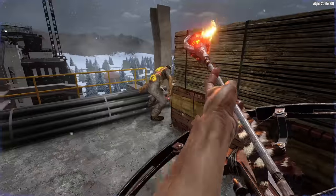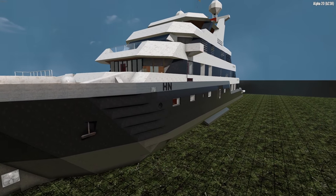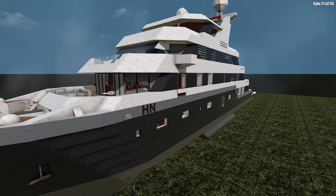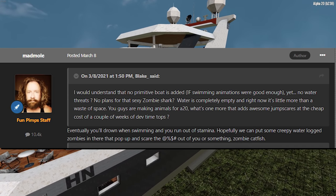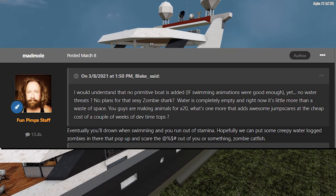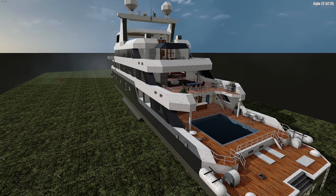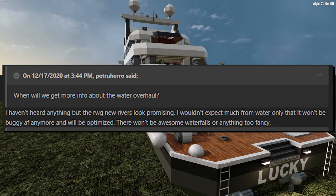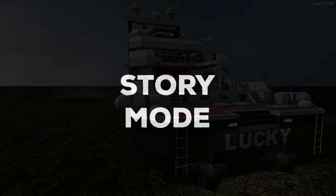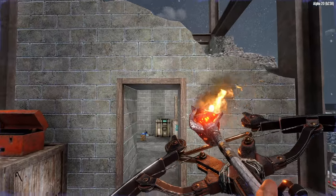More info on the water overhaul is yet to come, but it does appear that the Fun Pimps wish to make the waterfront a more integral aspect of the game. There have been mentions of water-based vehicles, waterlogged zombies, and even aquatic animals during previous developer live streams, but no solid word on any of this just yet. For the most part, I believe their goal is to simply make water less buggy and a bit more realistic.